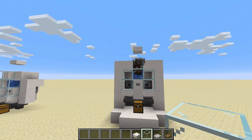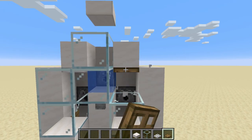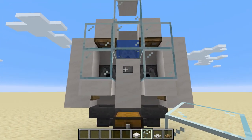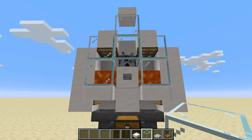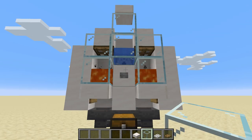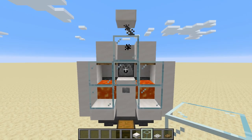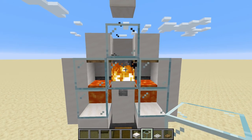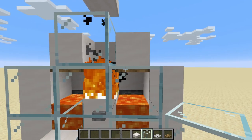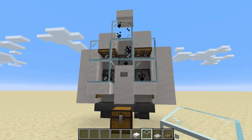Why do we use iron trapdoors instead of wooden ones? If you use wooden trapdoors and switch to lava, there is a brief chance that the airspace will be converted into a small fire source — and there it is on camera. I've put the random tick speed a little higher so it happens more often, but if you don't use iron trapdoors, your cows in this area will burn and at some point you will have no cows left.